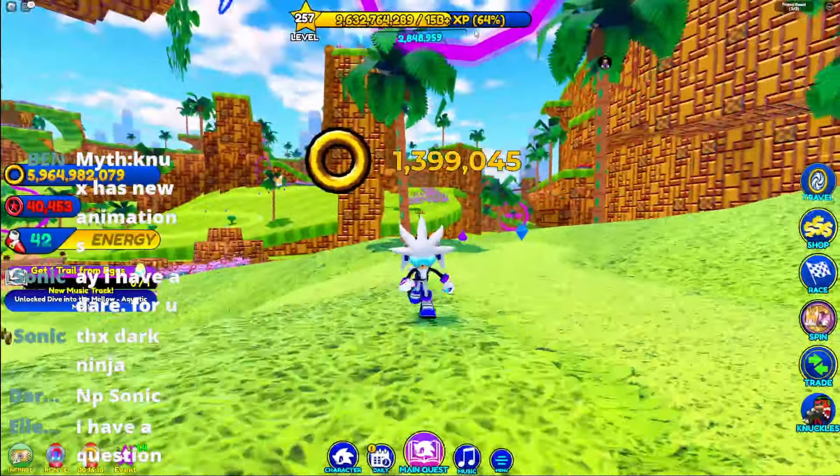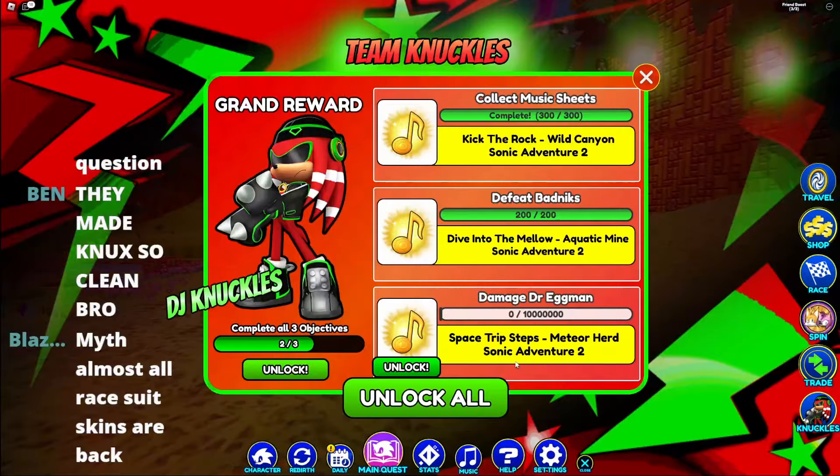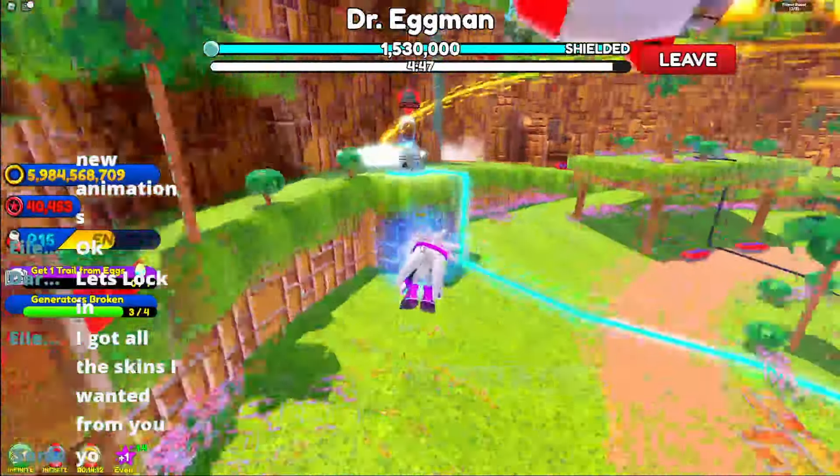There we go, we've done it! We got a new music track and we're one step closer to unlocking DJ Knuckles. The next quest is to damage Eggman, and me and Dark Ninja have finally made it inside the Eggman boss fight, so let's go beat him up.